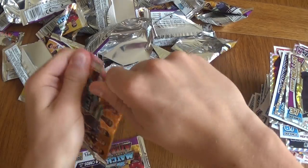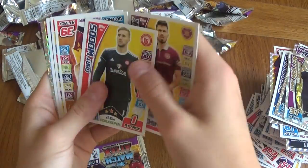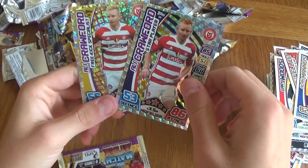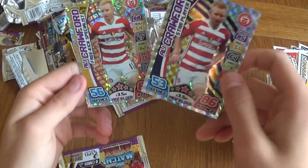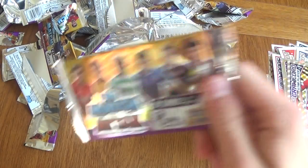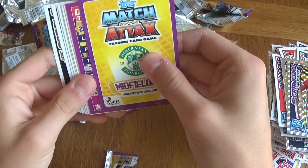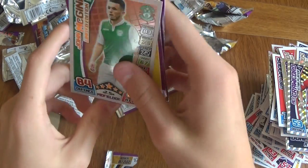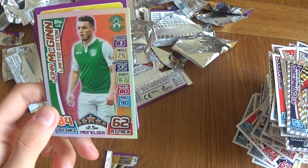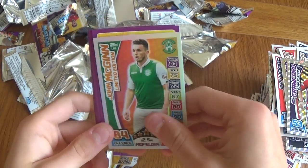There might be two shinies — oh there's three shinies, maybe! We got star players Sutton and a man of the match Mullen. Two packets left, running out of hope. Brechin City badge, star player Crawford, and freekick specialist Crawford — they're both Crawfords, same player in the same pack. This is the last pack — it must have a limited edition, every box guarantees one. Come on! And there you go — limited edition! Held down to the final pack — we got a limited edition John McGuigan for Hibernian!